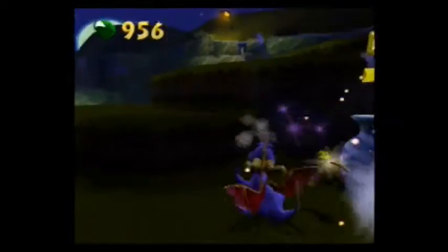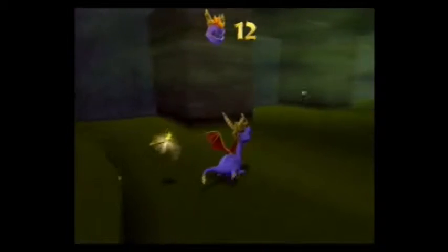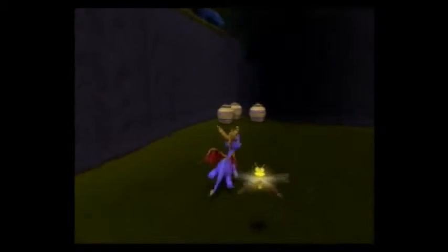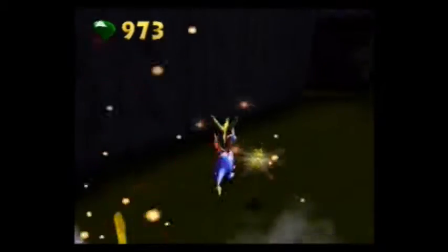There is something I forgot to talk about in Dragonfly Dojo. You know how I paid Moneybags 200 gems? Well, that's the only time you get to see Moneybags in this entire game. So when it comes to your final tally — if you complete the game with 100% gems — there's gonna be 200 fewer gems than what Atlas tells you that you have. That's the reason why, because you don't get that 200 added back on, but it's really the only time you lose any gems — just that one time.